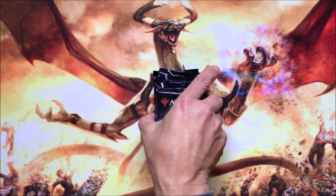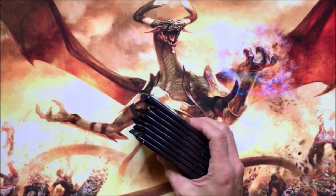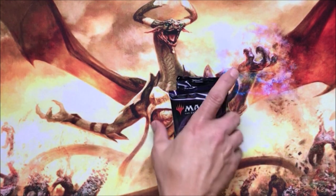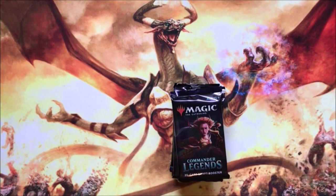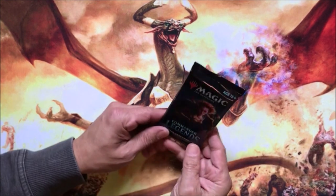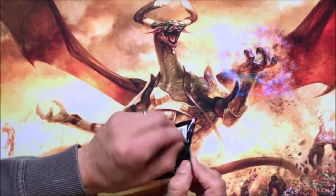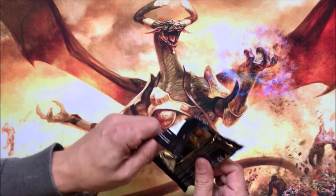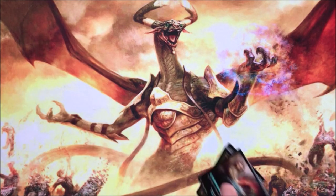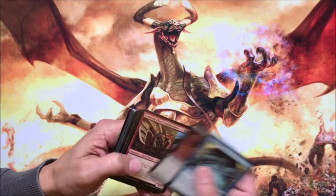We should have some of those later on. This is from a booster box, which you can get for around $115, though there are only 24 packs, so take that as you will. The big hitters are Mana Drain and Jeweled Lotus, though I'm not sure you can get those in the draft boosters. Let's see what we got anyway.